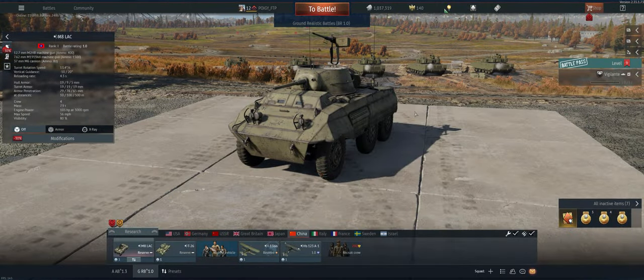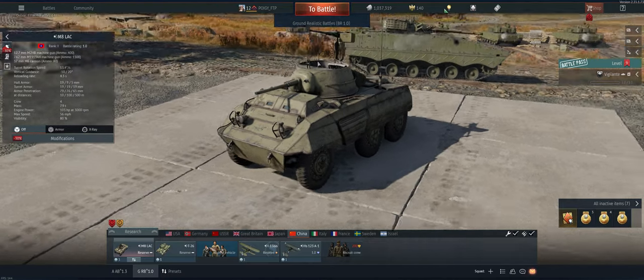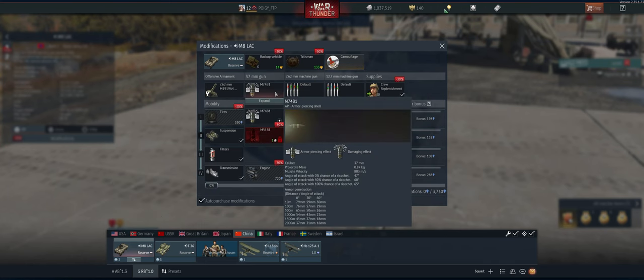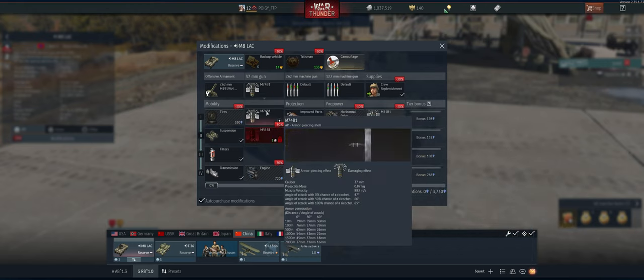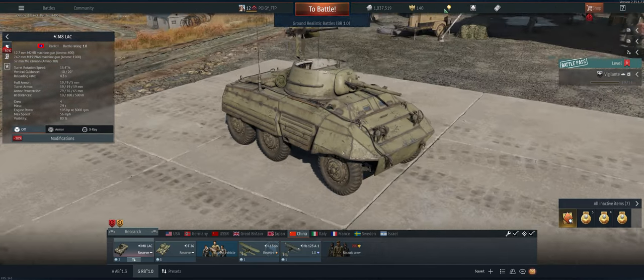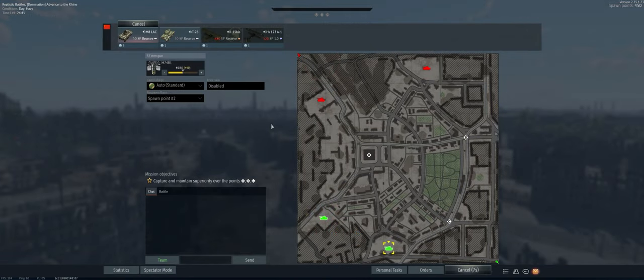Hey guys, welcome back to the channel, Poygi here getting ready to take out the Chinese M8 LAC — really good little vehicle, it's gonna be my first drive out in it on this account. 37 mil's got great pen and it's got a 50 cal on top which you can take out a lot of the lighter stuff with. Go ahead and research the APC BC rounds, get a little more pen than the AP rounds. Relatively fast if you can keep it on roads and pretty effective — shoot things, don't get shot.